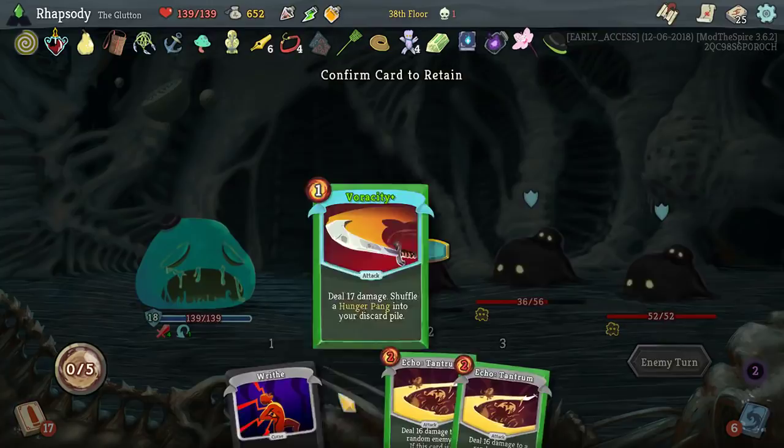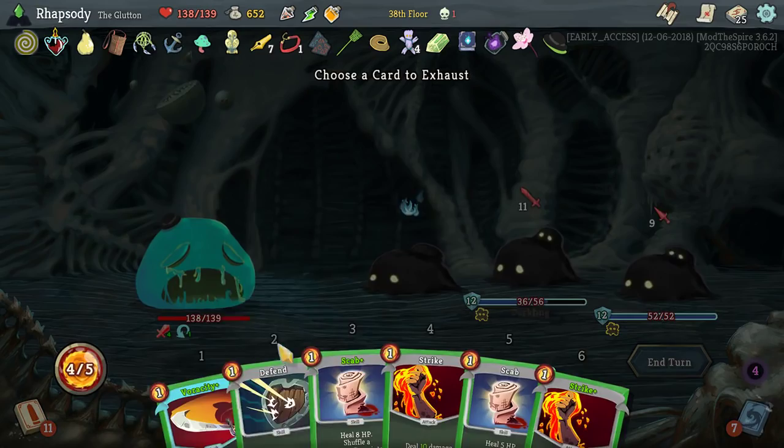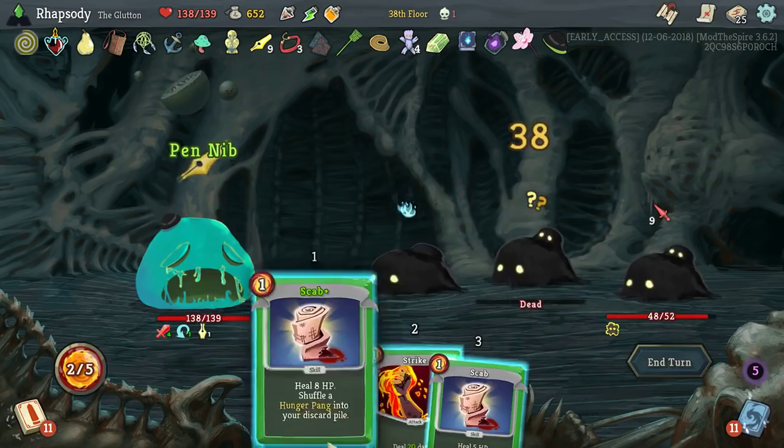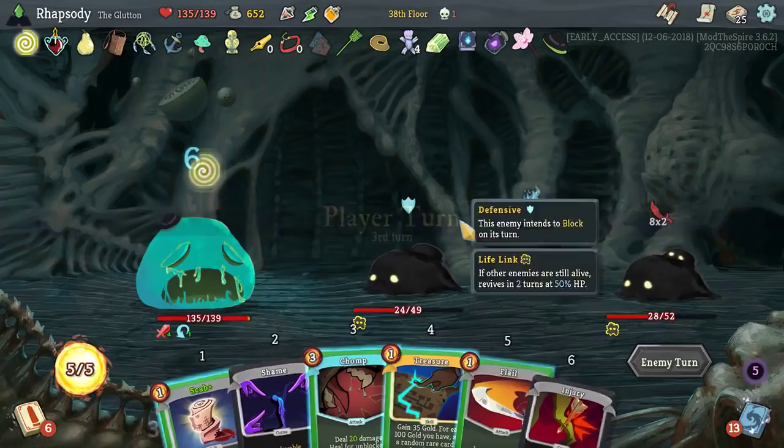Kill the frontliner — nice. I'm going to Lash Out, burn a defense, use a Veracity and a strike. Then I was going to use two Scabs — but I just realized, we have our HP, it's fine. We might actually just go for the kills. I know — how boring and traditional.